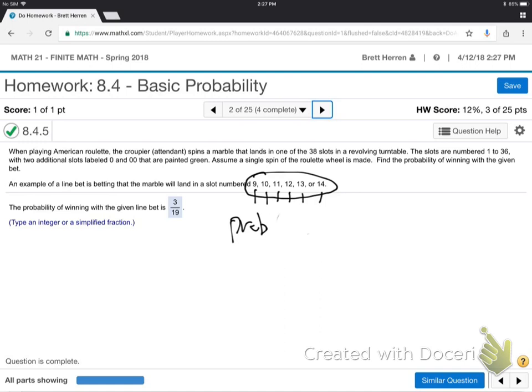So the probability equals... how many is this? 1, 2, 3, 4, 5, 6 — six different out of 40. Then reduce that fraction. Wait, something's wrong. It's 1 through 36, not 1 through 38. Oh, I didn't notice that. So it's 38 total slots — just 1 through 36. Did I do the last problem wrong? Yeah.